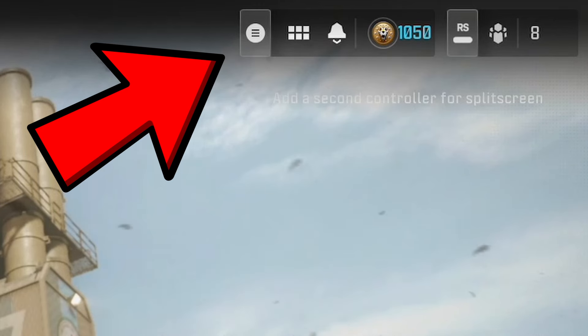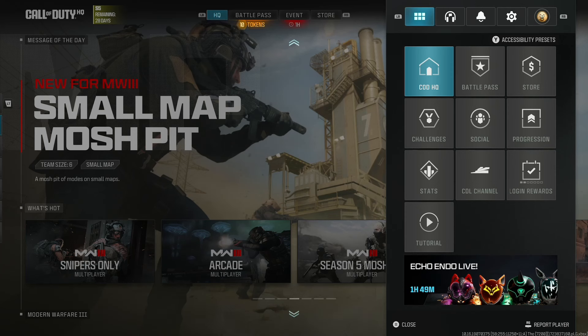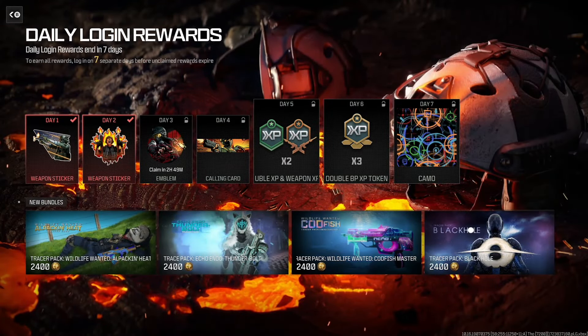But if that doesn't happen, simply press this button to open up the menu, then go down and select Login Rewards, and it should automatically redeem your daily login reward.